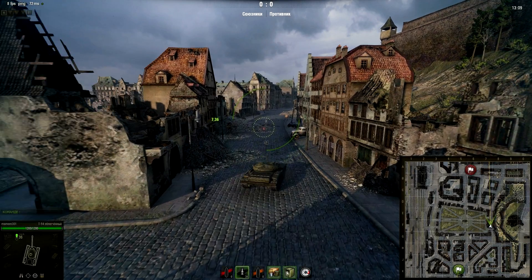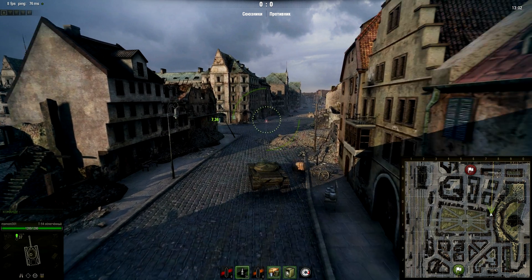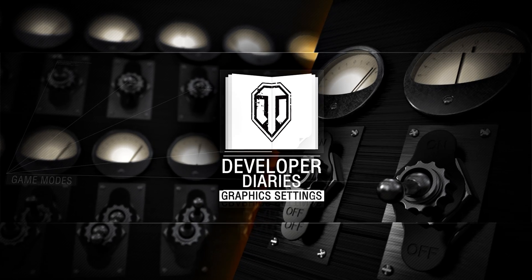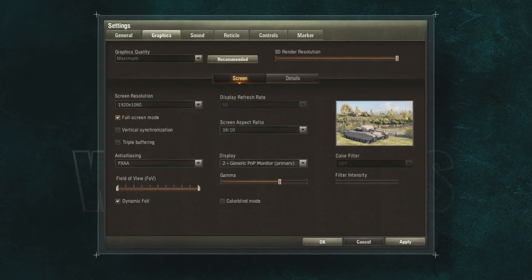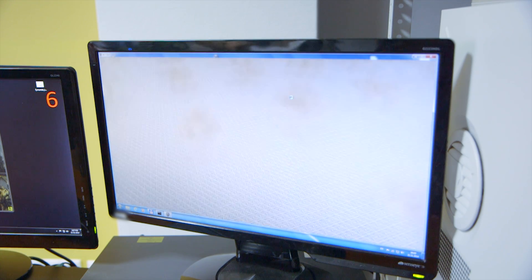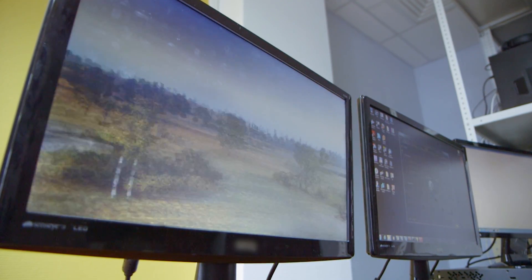It is important to maintain a balance. A weak processor won't be able to provide the graphics card with data quickly enough, so some computing blocks of the graphics card will be idle. A weak graphics card won't let you enjoy a high-quality picture, no matter how powerful your central processor. The game client can select the appropriate settings itself — just click the Recommended button. This will launch two background tests: Geometry Processing Speed and Textures Processing Speed. According to the results, one of the five settings profiles will be chosen. If you disagree, you can adjust the settings manually.